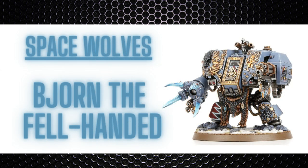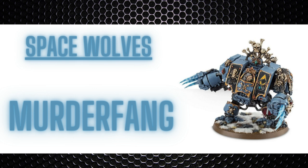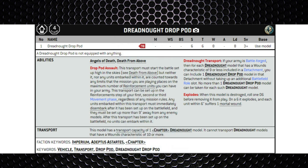The last chapter worth noting is the Space Wolves, who have three unique Dreadnoughts. Bjorn the Fell-Handed is a character and more of a ranged Dreadnought, though he can still fight in combat. Murderfang is the melee Dreadnought and also a character model. Finally, the Wulfen Dreadnought is not a character but has access to a Blizzard Shield with a 4+ invulnerable save, making it an absolute nightmare in combat.